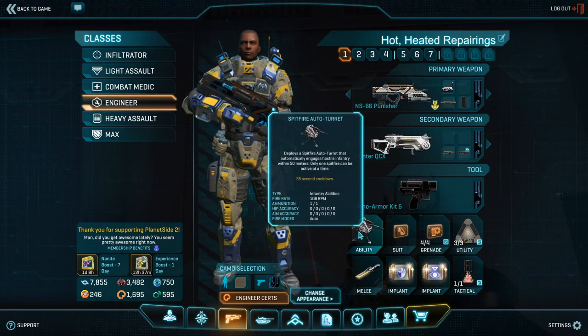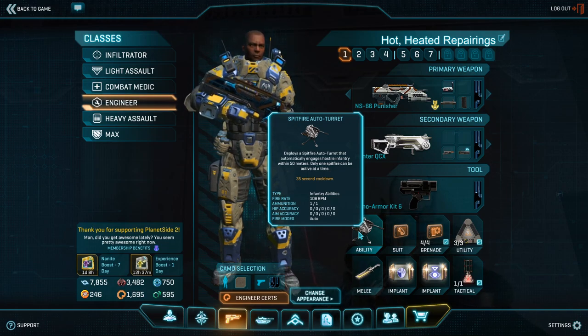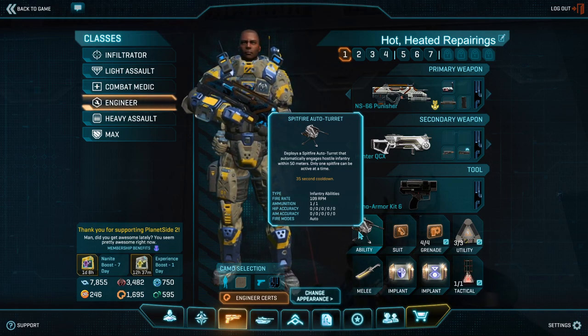Let's keep going on to the next topic on our loadout, which is your suit slots. The first one is your ability slot, and while it's rather costly in terms of certs, having a Spitfire Auto-Turret with you is actually extremely important, but also kind of nuanced.